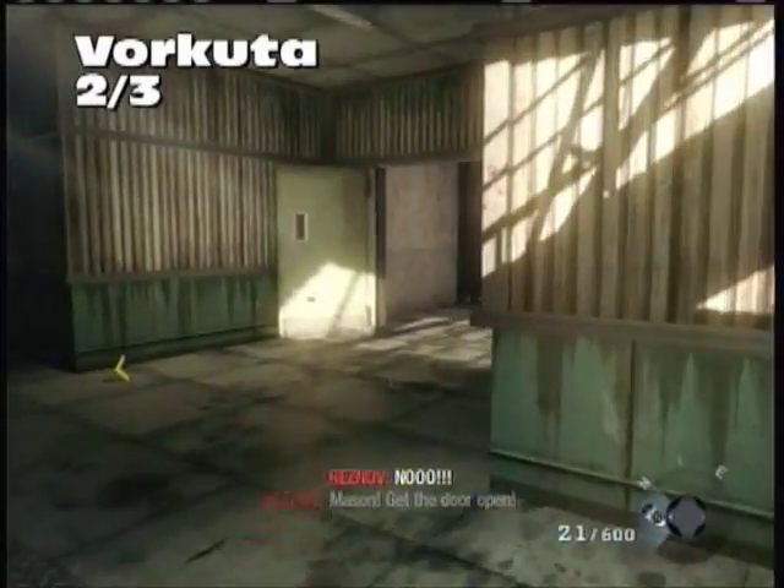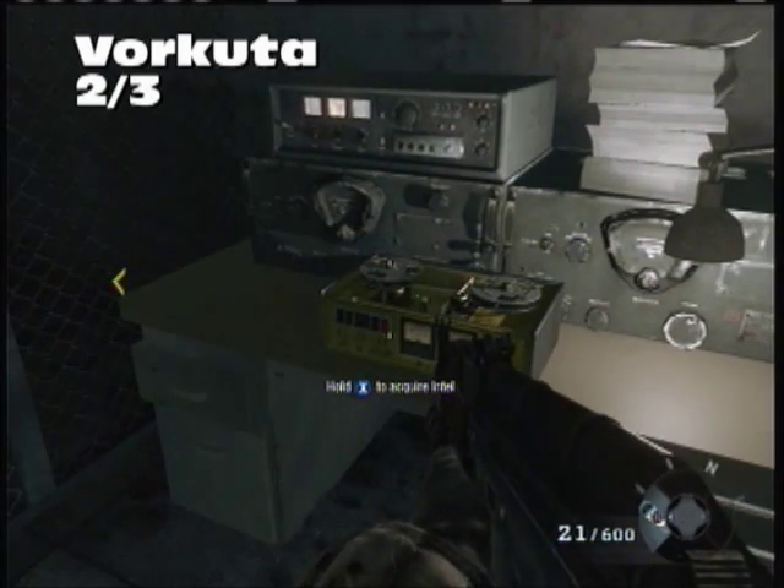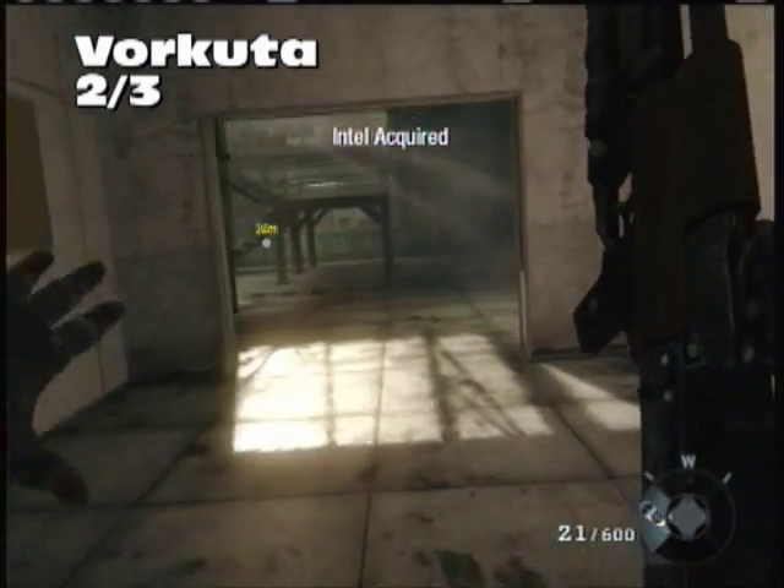Second Intel for Vorkuta: you have to slide underneath the doors, kill the guard, and move your way to the right. Here on this table will be our second Intel for Vorkuta.